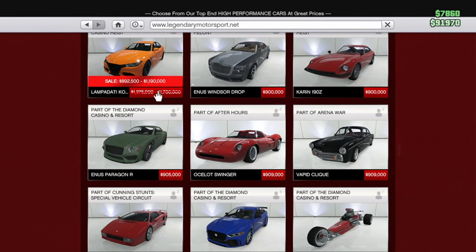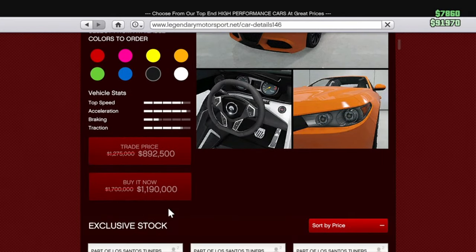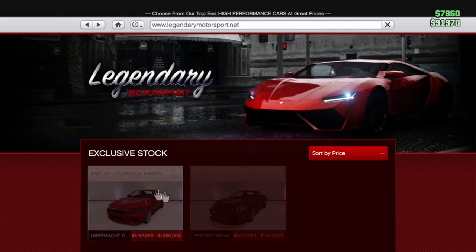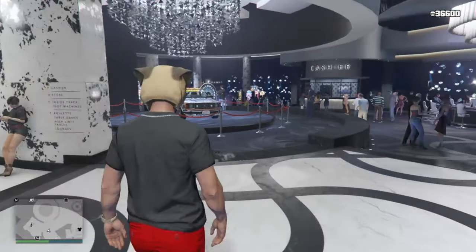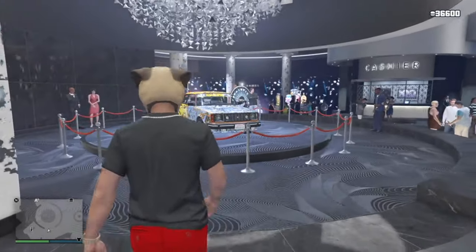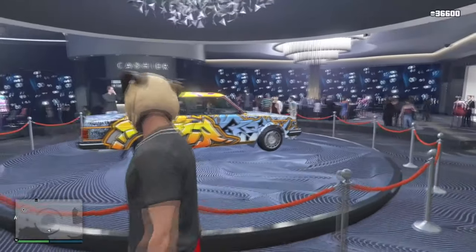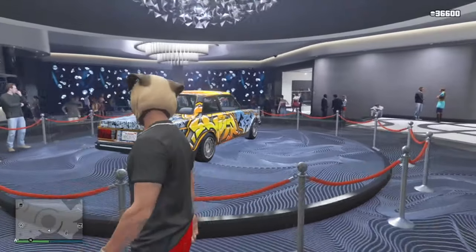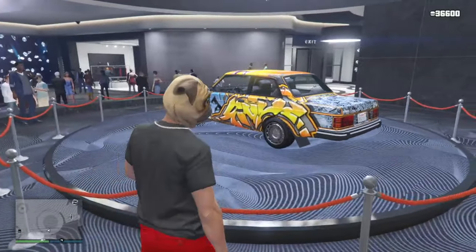The Lampadati Comienzo is on sale from 1.7 million down to 1.2 million. The podium wheel vehicle this week is pretty ugly, not gonna lie — it does have a cool wrap on it, but I'm probably not going to get it.